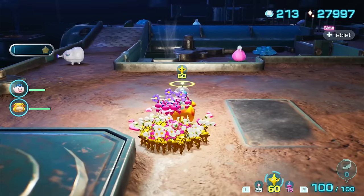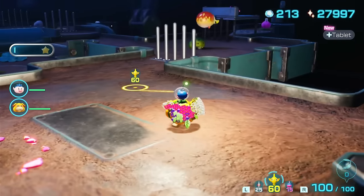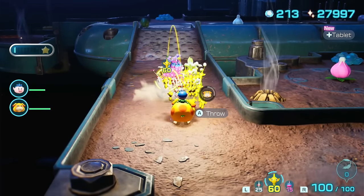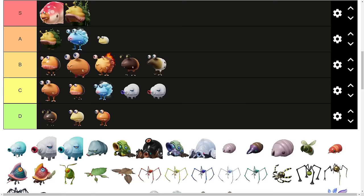The Watery Blowhog is in the same boat as the Fiery Blowhog. I don't think I've honestly ever seen this thing attack, just because of how quickly you can take them down. I know the pressurized water can't be resisted like fire, so it's obviously a little bit more dangerous, and for that reason I'll put them slightly above in the C tier.